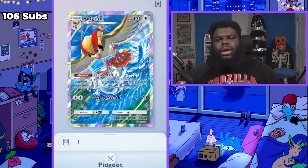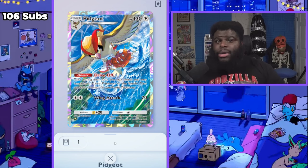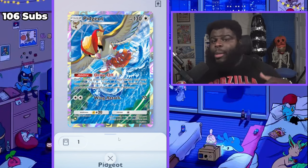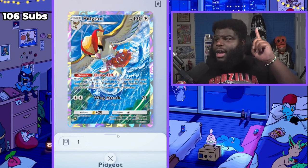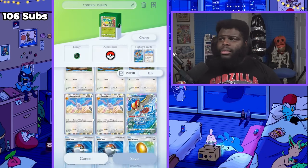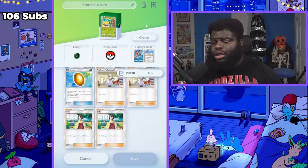If they put something in that you do care about — like Charizard or something big — you can just make it go back into the deck. It's so powerful. I also think that if your opponent only has one active Pokémon and you hit the flip with Aerodactyl, the game might just be over — that Pokémon has to go back into the deck. Super fun deck — I had so much fun playing it. I call it 'Control Issues' because that's what it makes you feel like you have. Enjoy it, and I'll see you guys in the next video.